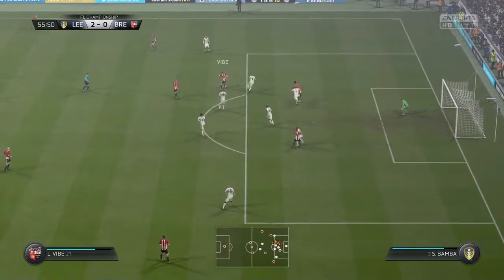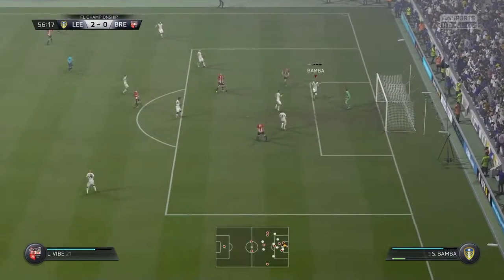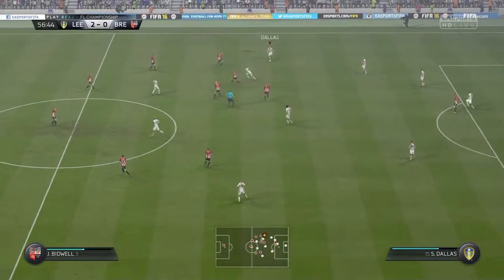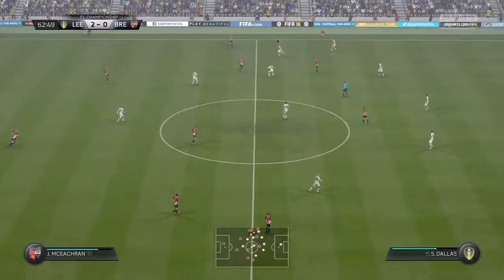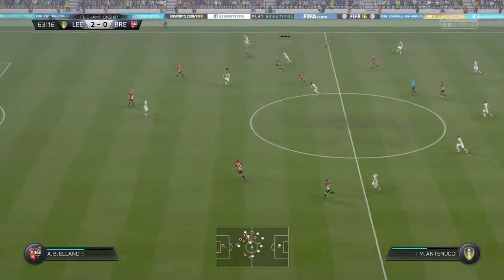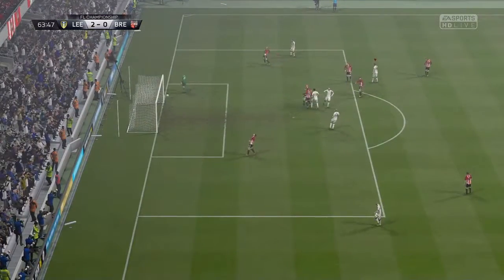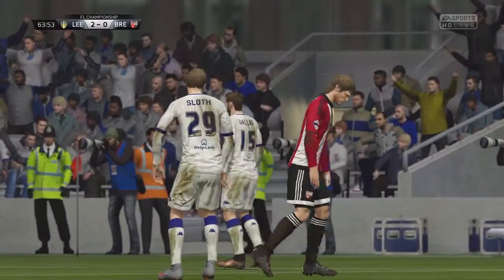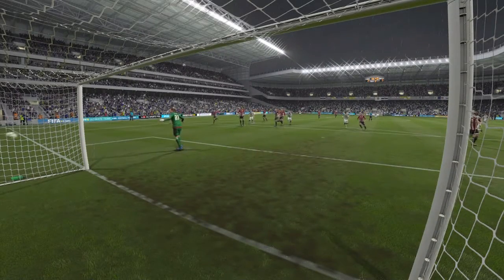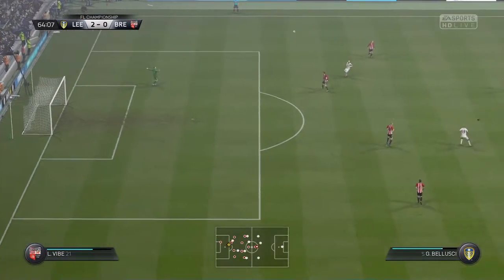Brentford need to reply as early as they can. They're on the attack — there's a shot, and he's hit the bar! And Bamba hooks it clear. Brentford almost back in it straight away. That's cut out by Sloth, who plays Antonucci. The ball's played through and Kasper Sloth goes for a long-range shot, but the keeper didn't move and it goes wide. Sloth had scored that wonderful goal at Queen's Park Rangers a couple of weeks ago, trying his luck from distance again.